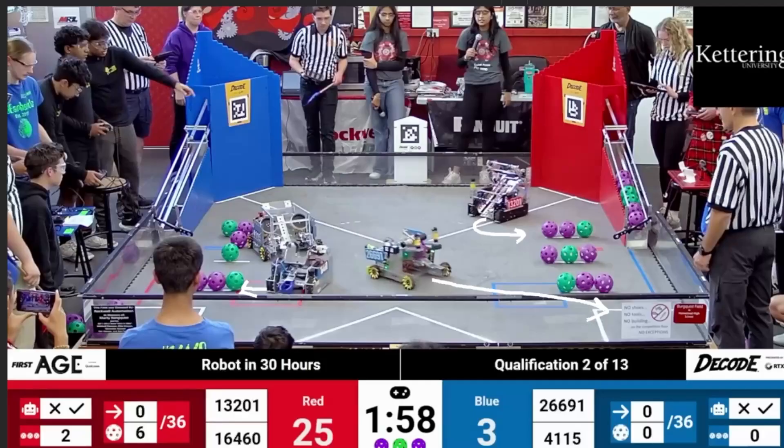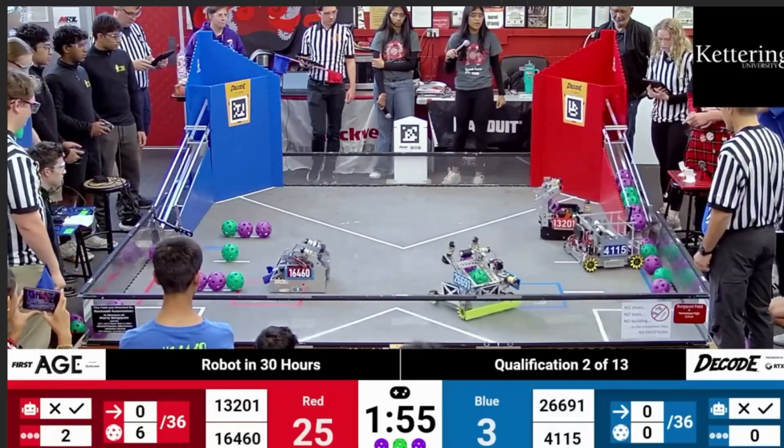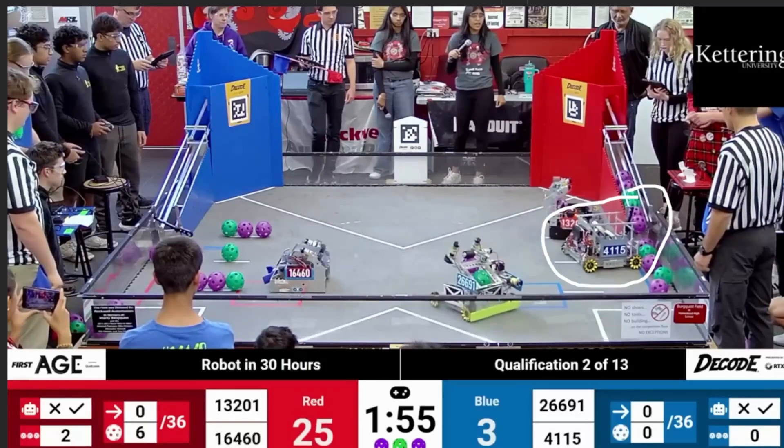The Blue Alliance does some interesting things. Team 26691 almost immediately takes a beeline to the human player zone — the loading zone — to get those balls loaded in, cycling a diagonal cycle similar to 16460 on the Red Alliance. Meanwhile, 4115 on the Blue Alliance hits the gate for the Red goal, which is actually illegal — we'll see the ref point out a penalty. Perhaps the drivers hadn't fully read the rules, which is understandable in 30 hours, but you're only allowed to contact your own gate.